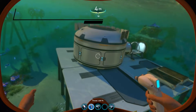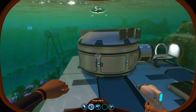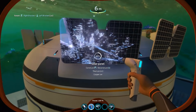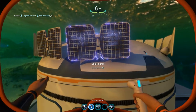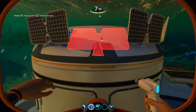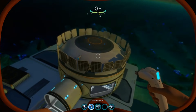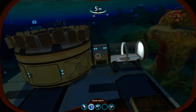The next tip is powering your base. For a base in the safe shallows and early game, solar power is likely your only option — and that's fine, it's actually a great source of power. Each panel adds about 150 power to your base. As you get things like the scanner room, fabricator, or moon pool charging your seamoth or prawn suit, it will drain power, so more solar panels means more power. It's an endless supply — you don't have to worry about it.